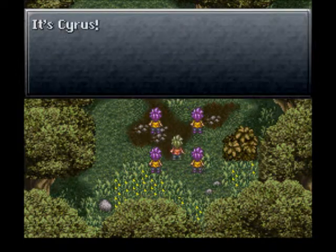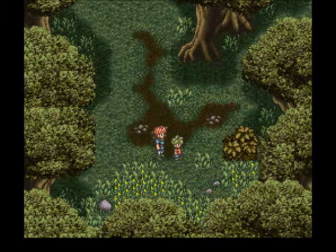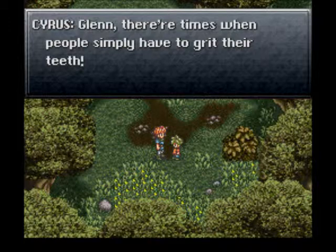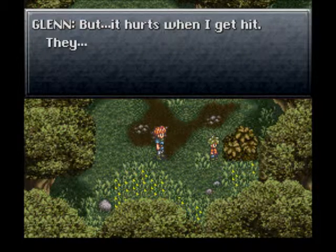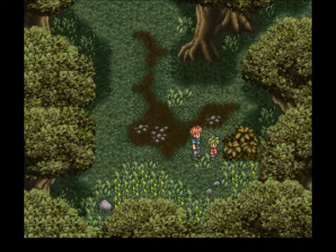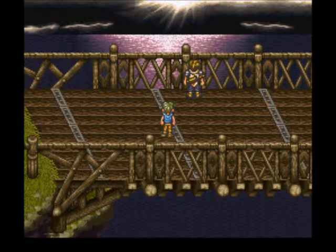'Hey, you!' It's Cyrus! 'Run for your lives!' Cyrus must be considerably older than Glenn, I take it. 'Thanks, Cyrus!' 'Glenn, there are times when people simply have to grit their teeth.' He's telling Glenn to toughen up. 'But it hurts when I get hit.' 'You're a marshmallow, Glenn.' That's the weirdest thing for someone from the Middle Ages to say about somebody - didn't realize you had marshmallows back then.